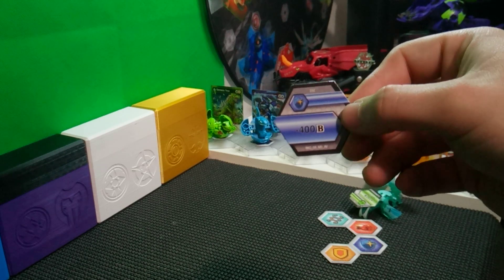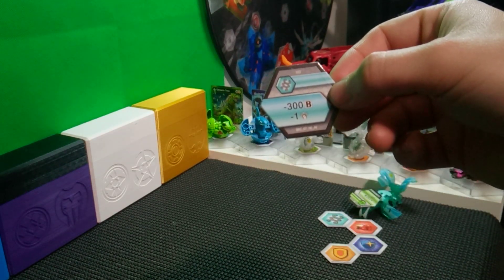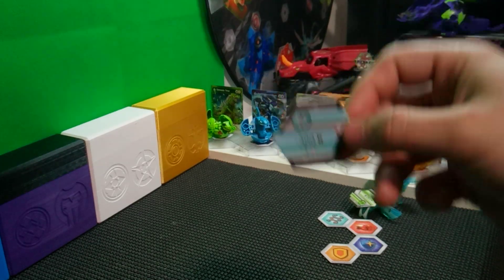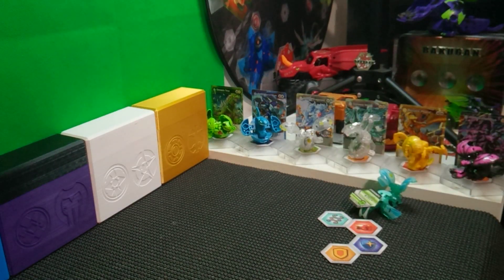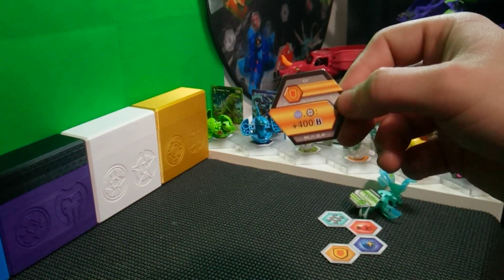A minus 400B power blue shield, a minus 300B power and minus one damage helix — so it's a trap core. Double trap cores there, and then even better — so this is a really good core.